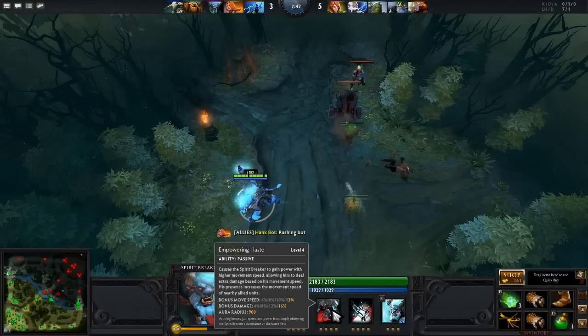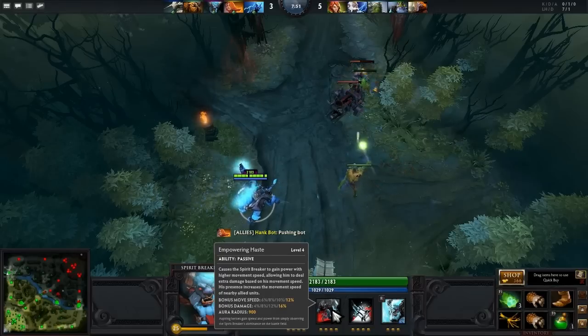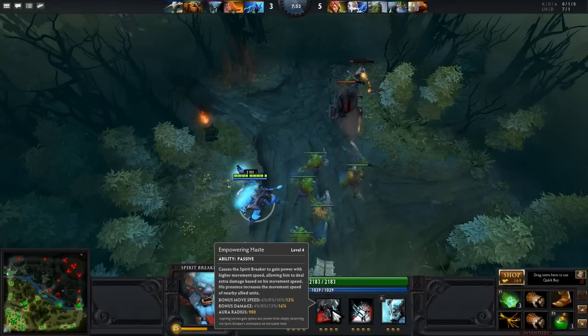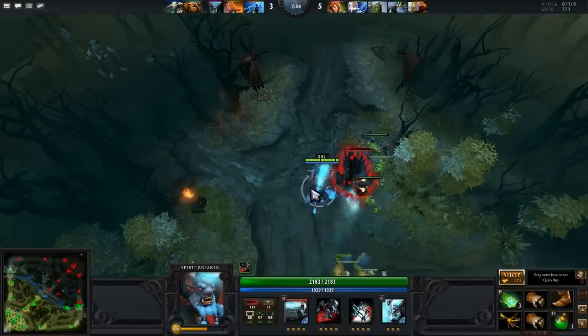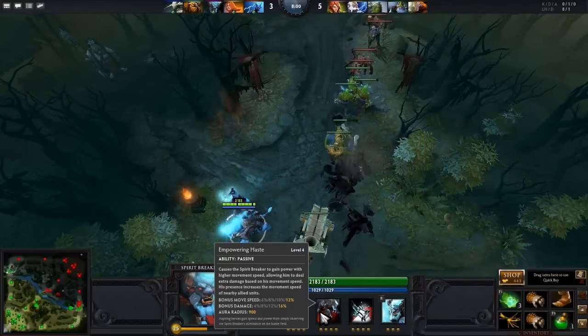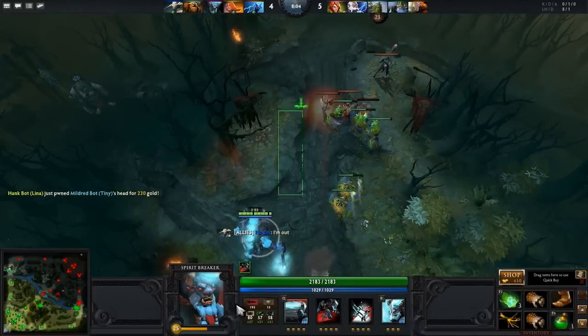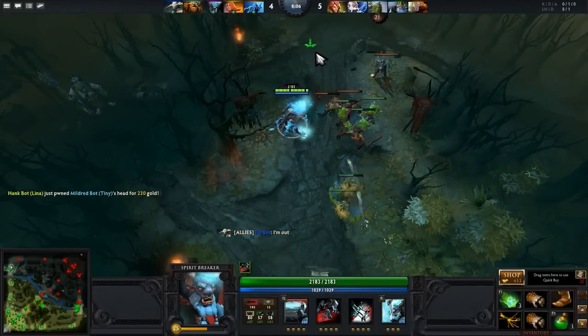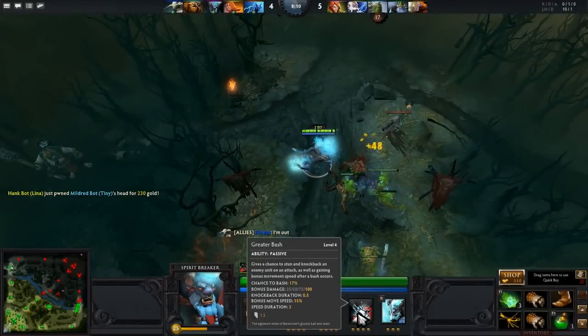By the way, Empowering Haste causes Spirit Breaker to gain power with higher movement speed, allowing him to deal extra damage based on movement speed. His presence increases the movement speed of nearby allied units. There's a bonus 12% damage and 16% bonus on damage, with the aura covering a 900 area. If you're going online, definitely get Empowering Haste first because it gives you like 12 additional damage — that's a lot.